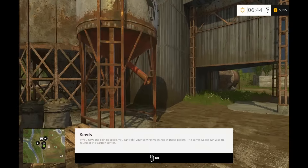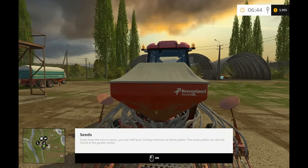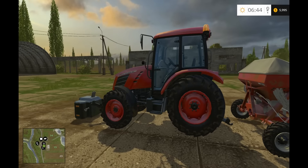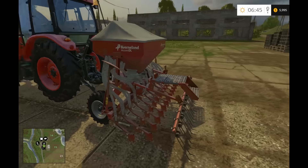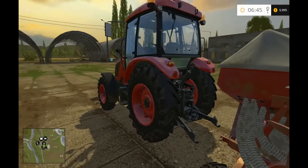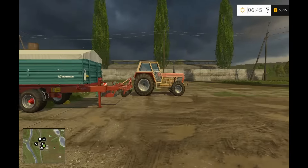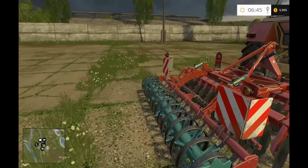So we've got our start area here. We are given several pieces of equipment to start off with. Here's a fairly modern looking tractor with a weight — I believe that's a seeder. And over here is a slightly older tractor with a trailer and the till behind it.